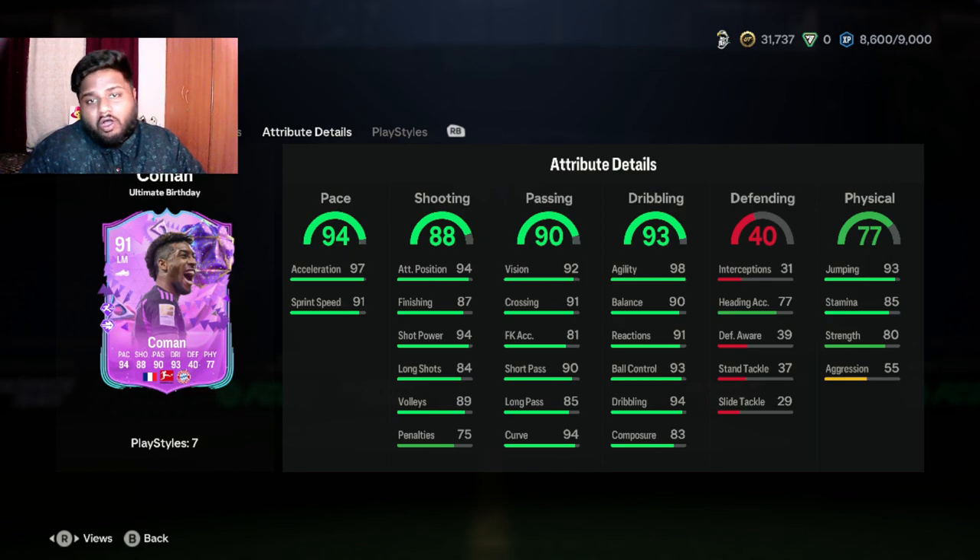Passing is 90 — he has 90 short pass, 94 curve, and 91 crossing, all good stats for a winger. Dribbling: 93 ball control, 94 dribbling, 90 balance, and 98 agility — 98 agility, oh my god! Heading accuracy is 77 and 93 jumping, so he might not be great for winning headers from corners, though he has 91 crossing and 94 curve.